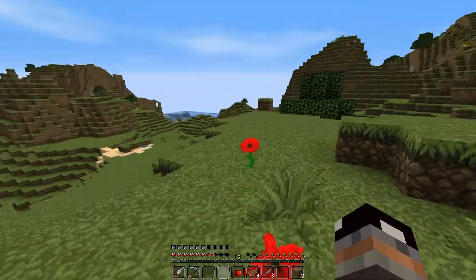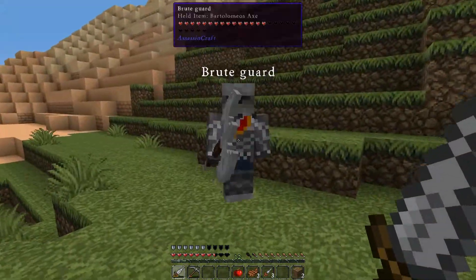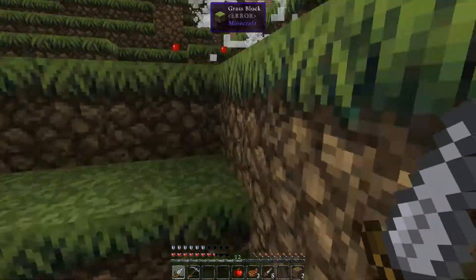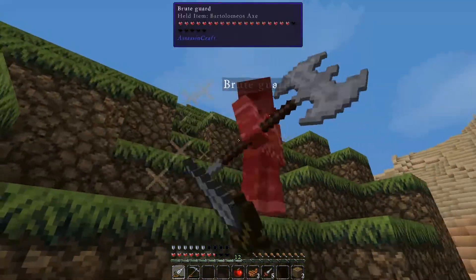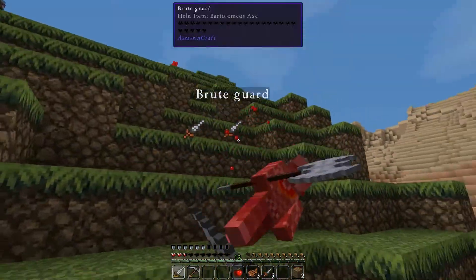Let's go back to where we were and kill the Brute Guard — let's see how much health he has. It doesn't say the numbers but at least I killed him. And the next one has 50 HP. One hit and I'm dead.